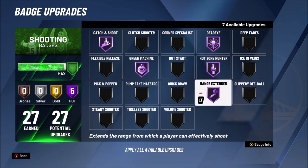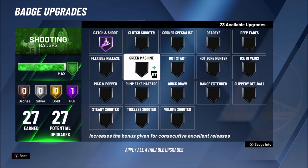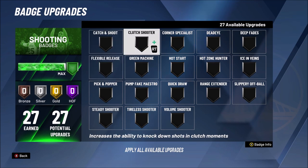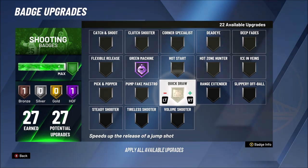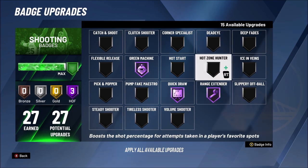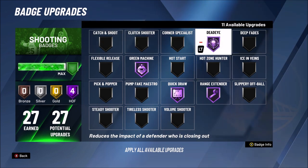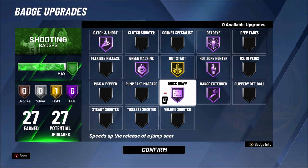For shooting badges — you can change these up but the most important ones are: quick draw on Hall of Fame, green machine on Hall of Fame, and Hall of Fame dead eye. I'd go bronze catch and shoot to finish it off. If you want my jump shot for this center build, go to the description — there's a link to my jump shot video. I use the same jump shot on all my builds.